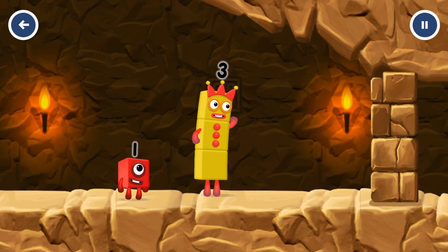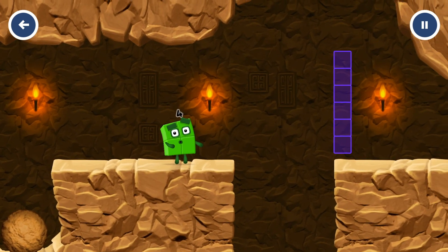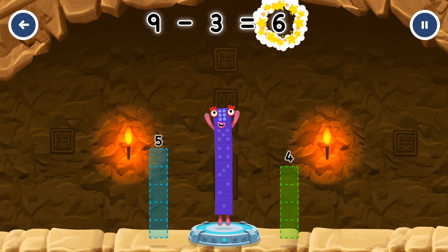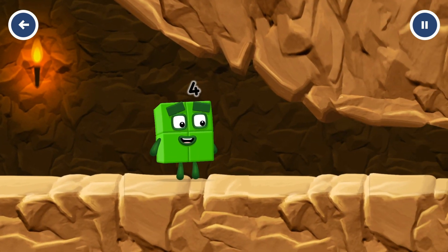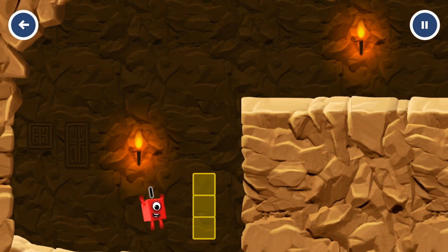I think 3 might need 1's help to get past that wall. Take number blocks away from 9 to leave 6. 3, 3, correct! 9 minus 3 equals 6. Well done! I am not so sure 4 is going to fit through there. Wee! Wee! You made it!